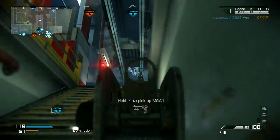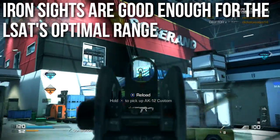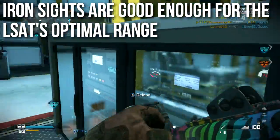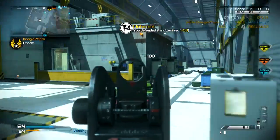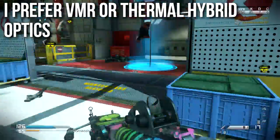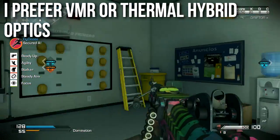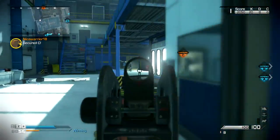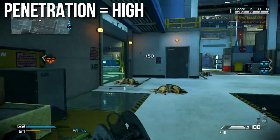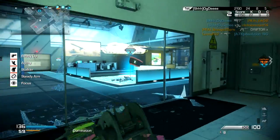Iron sights are good enough for use within the LSAT's optimal range — not perfect, but among the better iron sights, definitely the best in the LMG class. Inside the range I want to use this weapon they work great and I don't really need optics. If I were to run optics I'd prefer the VMR or Thermal Hybrid — something with both a long-range and short-range component. Wall penetration and object penetration including bodies is the highest in the game. I don't need armor-piercing rounds because it punches through walls well enough on its own.